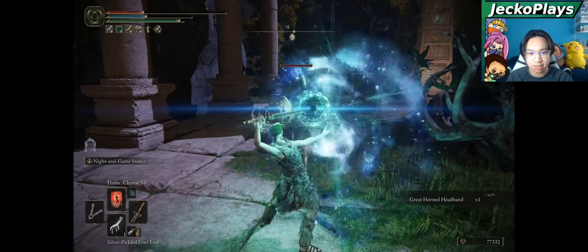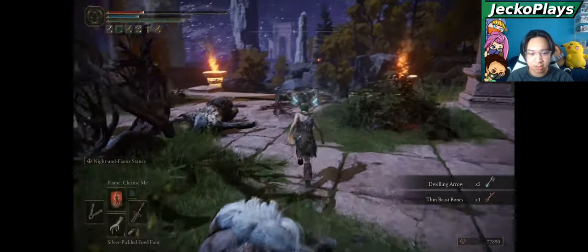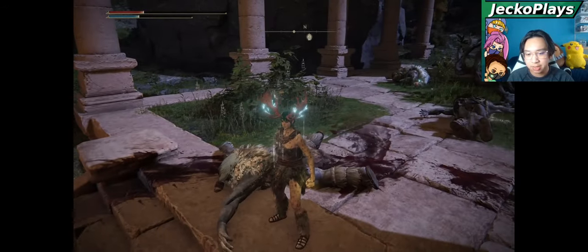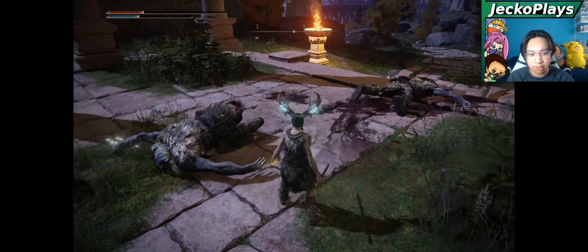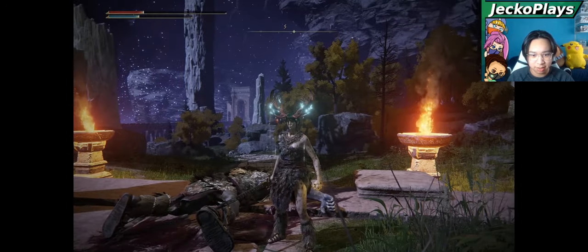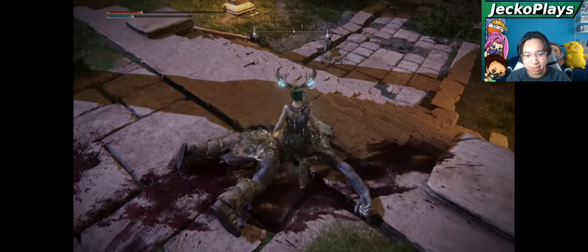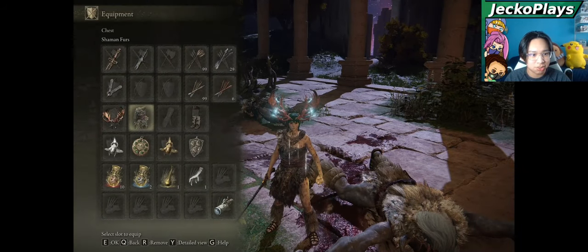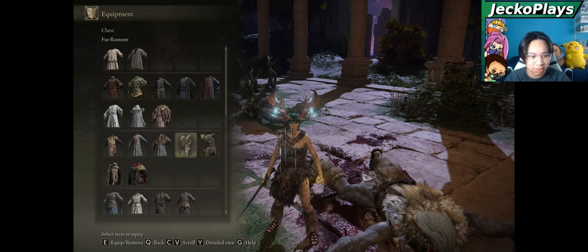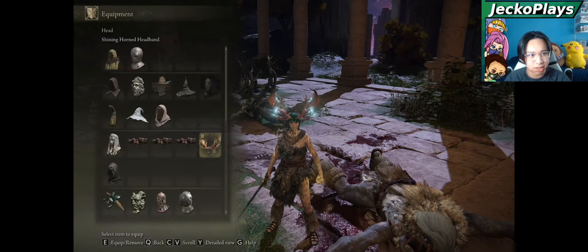The items they drop can vary — they have a lot of item drops so this could take a while. They drop thin beast bones, the archer can drop arrows, and they also drop their weapons and their armor. You will get a ton of thin beast bones before you get their armor set. They all wear the shaman leggings. The difference is that the shaman wears the shaman furs, which are off-the-shoulder, while the regular ones wear the fur remnant. The shamans are the only ones that can drop the shining horned headband, while the regular ones drop the great horned headband.